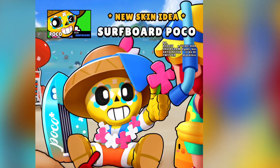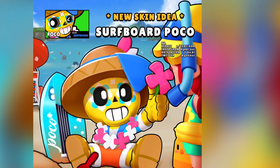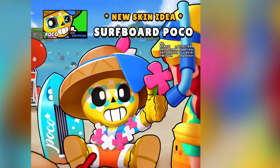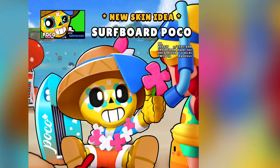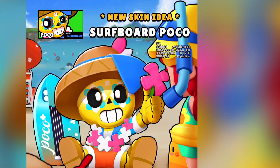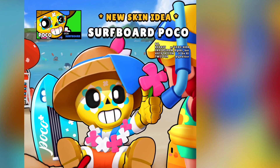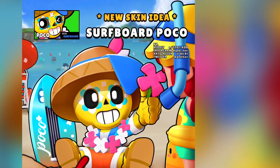Last but not least, we have Surfboard Poco, which you can see hanging out with Summer Jesse, and they're having a great time on the beach. Surfboard Poco has a hat and some cool surfboard and awesome clothes, and some different type of tattoos that he usually has near his eyes — I just noticed that as I was recording. Anyway, cool skin, very cool skin.